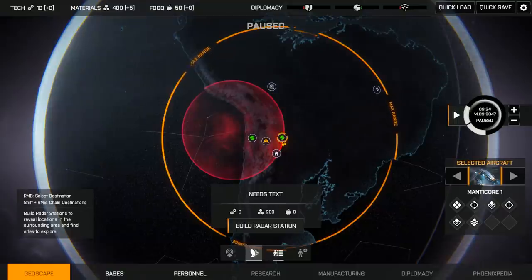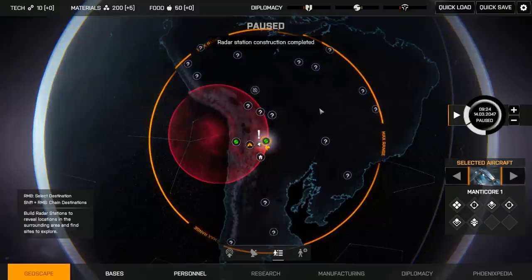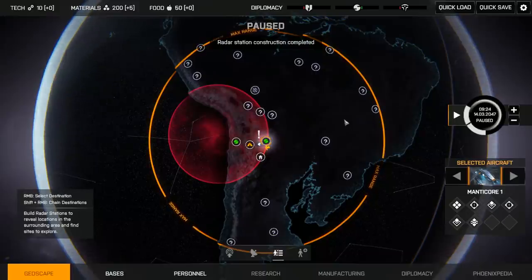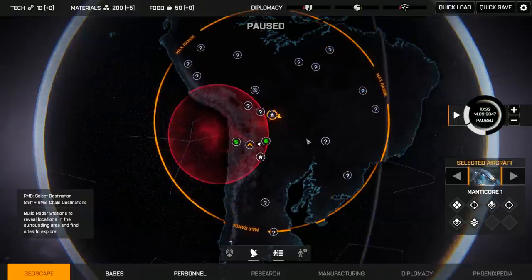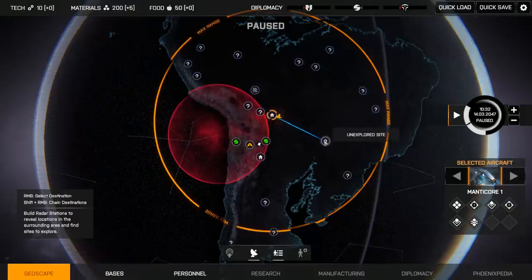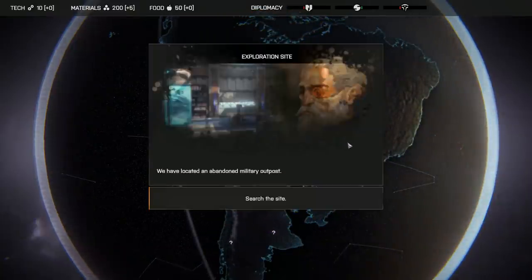Hopefully this should give us some more travel options. Looks like we've got no shortage of places to investigate. We are running a little low on supplies, so let's see if we can find another scavenging site. Volos 13 — Another dawn will come. This must be one of the new events.